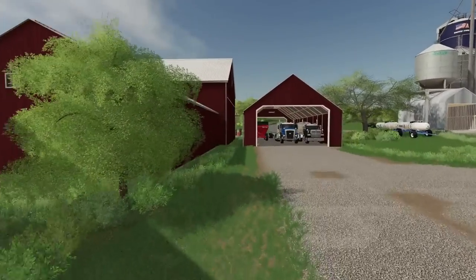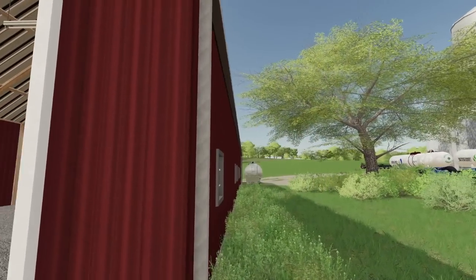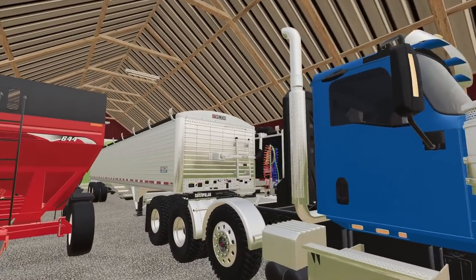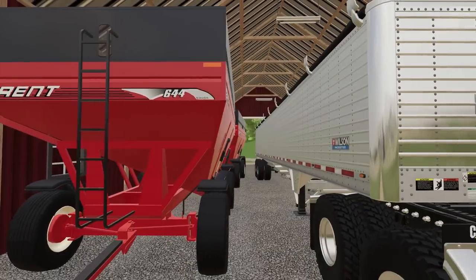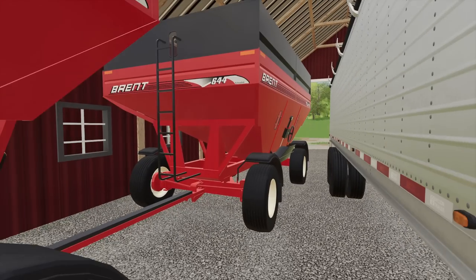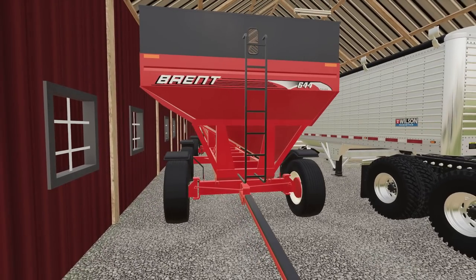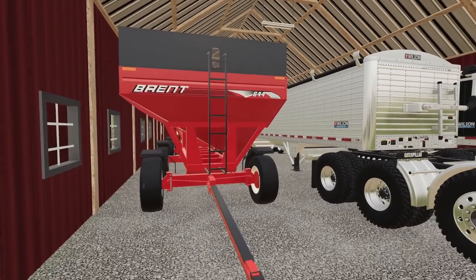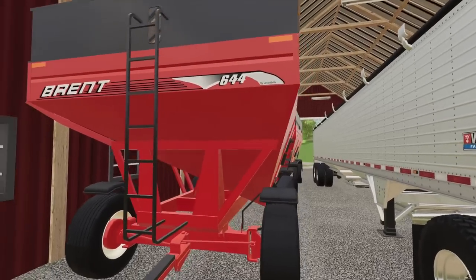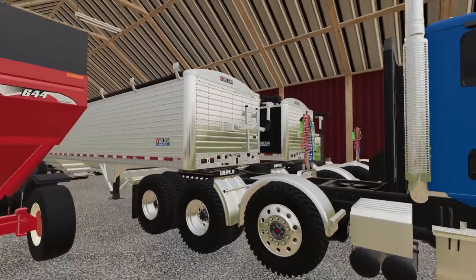Alright, what do we have back here in the garage or in the storage? This is kind of a nice building — really nice building for basically your semis. Old blue here I think he brought. He did look like he got a new Wilson trailer. He did buy these Brent 644s — yeah, we got two of them here. I never took Jim as much of a gravity wagon guy, but maybe some of this came with the farm. I kind of wouldn't mind having me some gravity wagons too. Maybe I can buy them off Jim or find other ones.